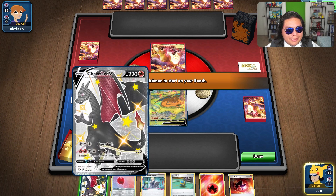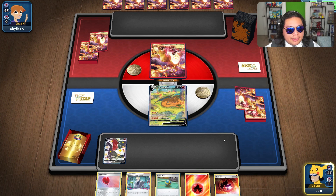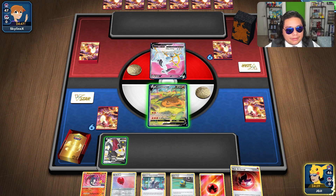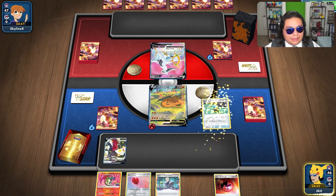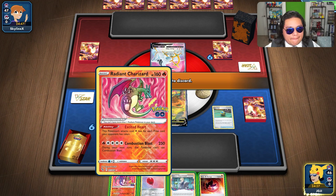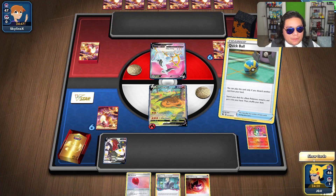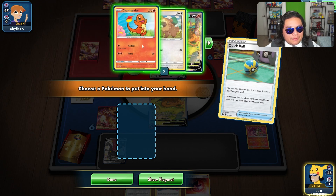Let's see what they end up playing. Are we both running a Charizard variant deck? They're doing an Arceus style one. Let's do that. Let's discard the Air Balloon, get rid of the Radiant Charizard — Crobat for three. Let's do that.